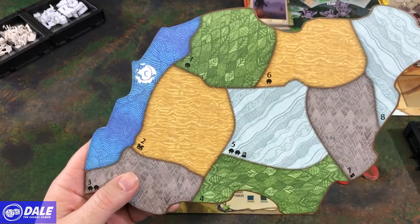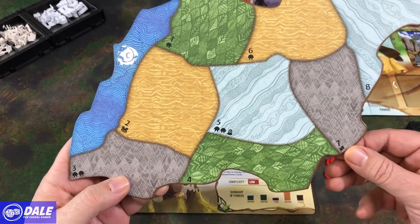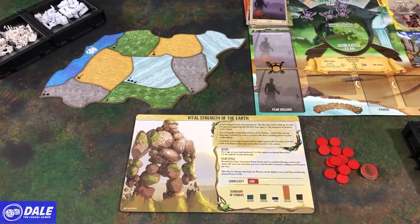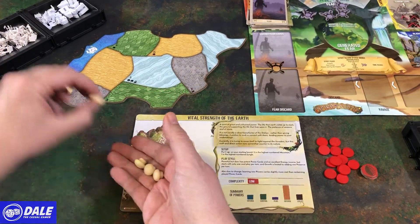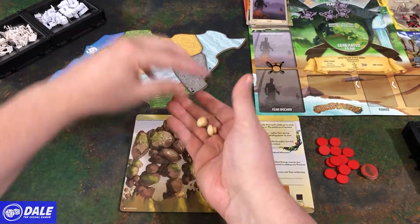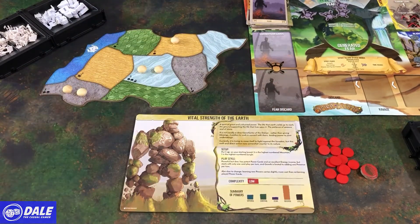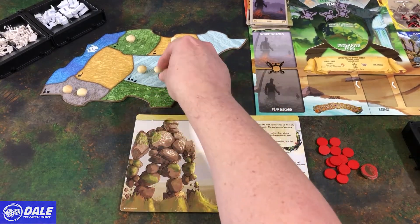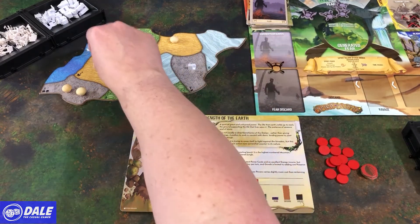We get Dahan with that symbol, cities with that symbol, blight with that symbol, and town there. So we'll go ahead and set that up. These basically represent the natives in the area. Then our starting blight, which does not come from the invader board. And a town, and a city.